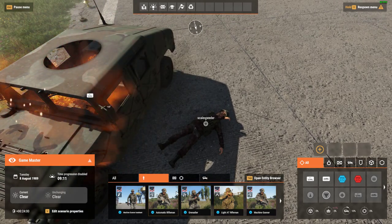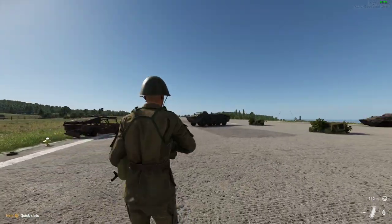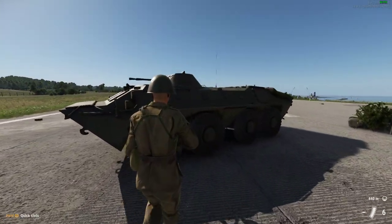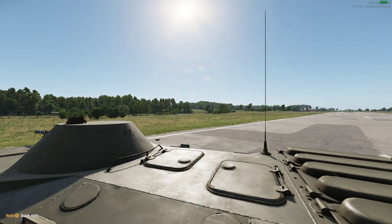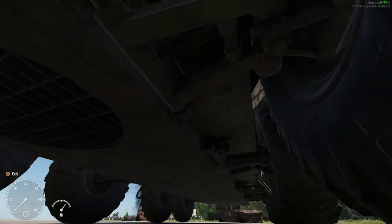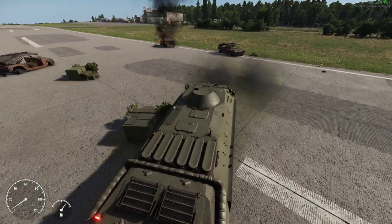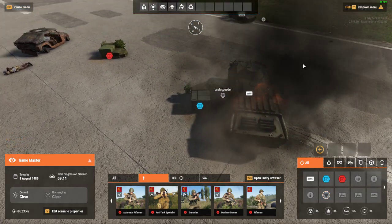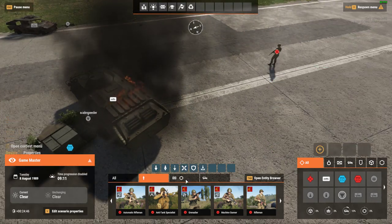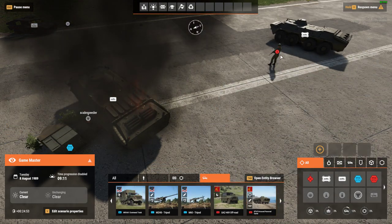Let's spawn in another character - it's only fair to spawn in a Russian. Let's take control of this guy and jump in the BMP or BTR, apologies if I get it wrong, I am terrible at doing that. Which side do you get in - do you get in this side? Get in by there, yep. Let's spawn in a rifleman and then spawn in a BTR there, so let's take control of this guy.